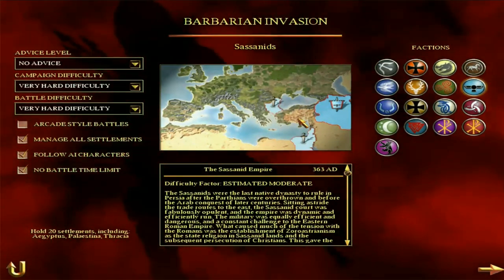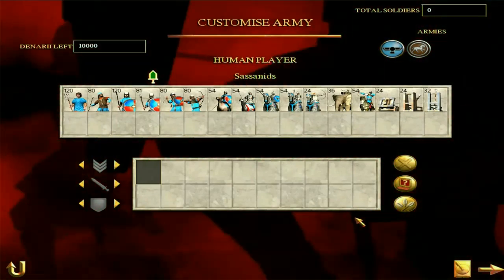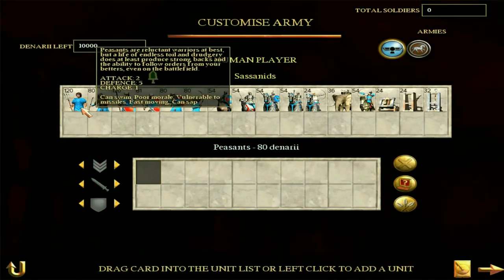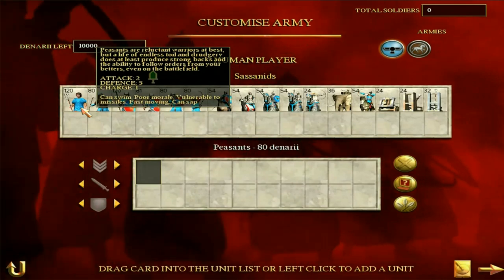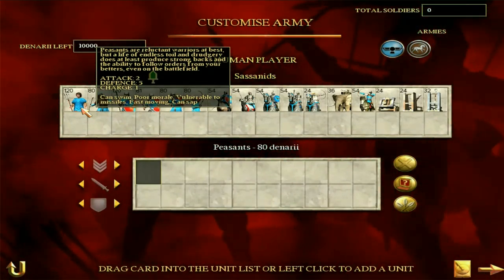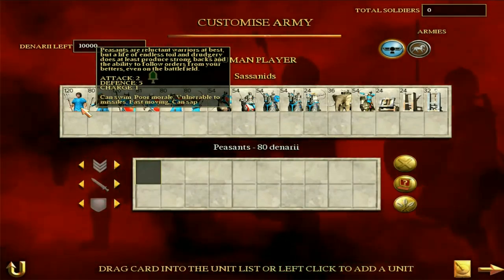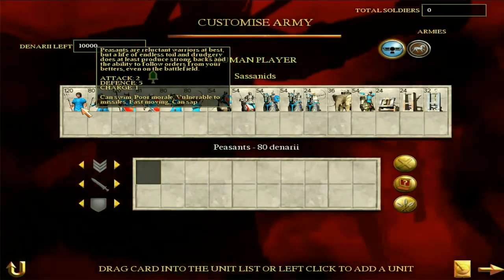Let's talk about the Sassanid units. As you can see, there are some great cavalry units, but we'll get into that in a second. Starting at the very bottom, we have Peasants - pretty trash. They're basically farmers: attack of two, defense of five, poor morale. These ones are fast-moving, but all their fast-moving is going to be used routing and running away from the enemy, not actually fighting. Only really use them to garrison settlements that are never going to be attacked.